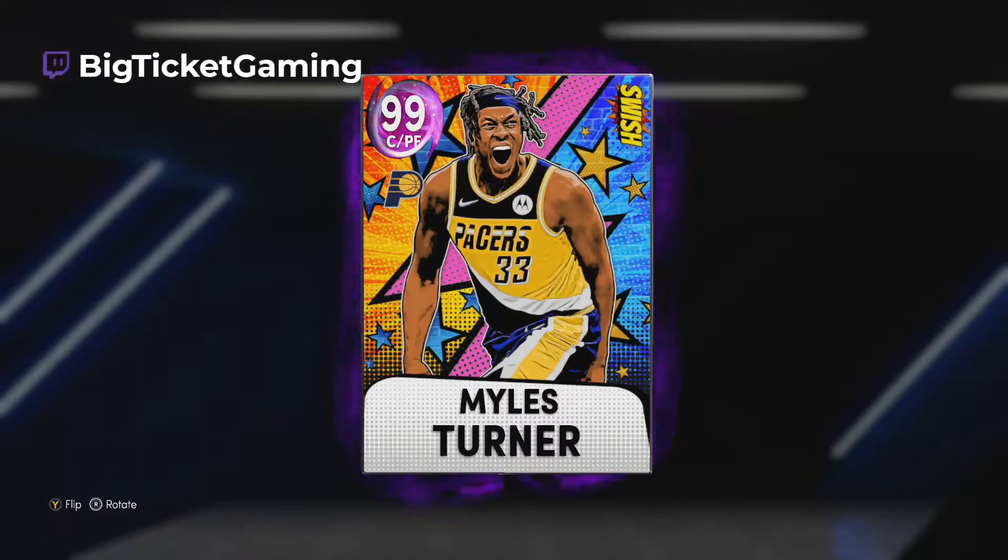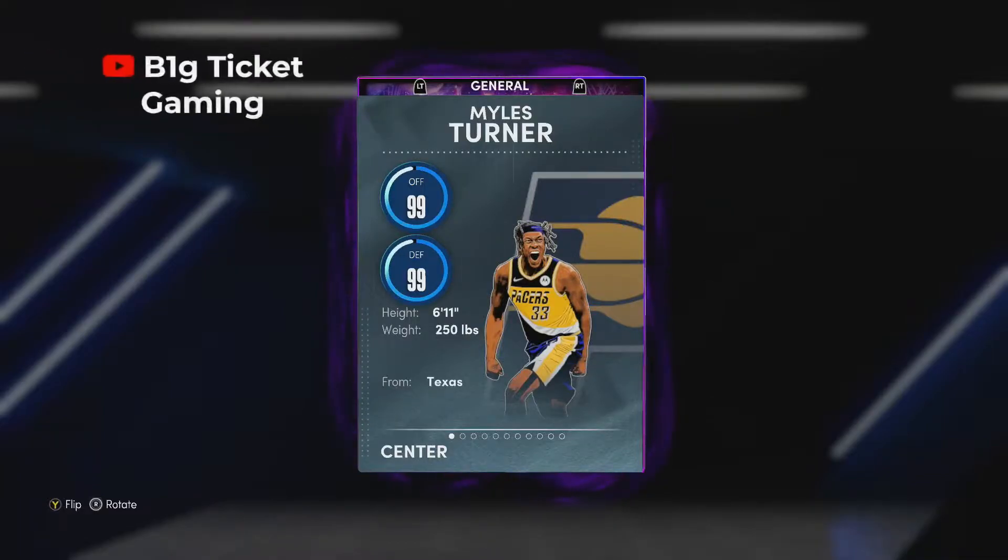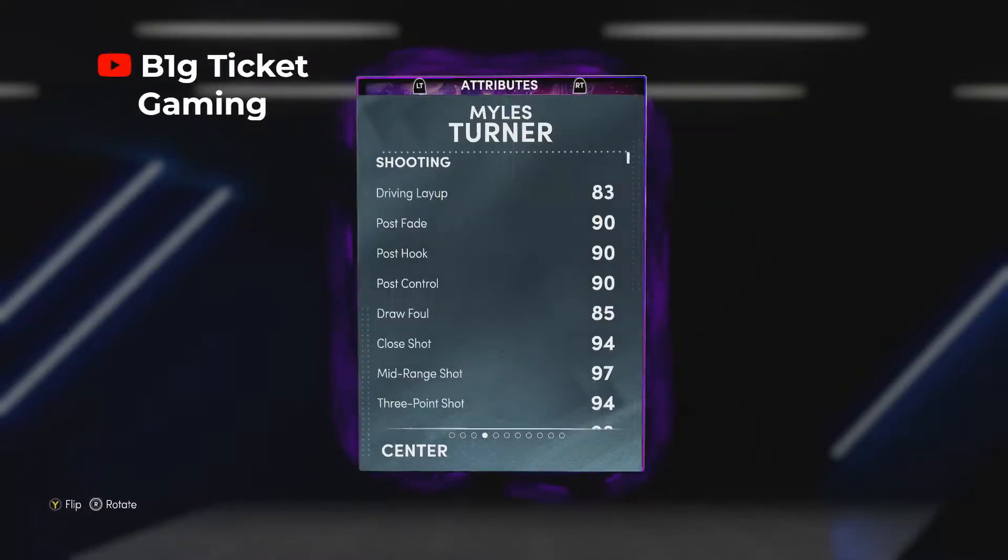You can get this free dark matter Miles Turner from a locker code, or you can just buy from the auction house. So technically it kind of is free because he is in a locker code. But other than that, 99 offense, 99 defense, 6'11" from Texas, of course from the Indiana Pacers. We got an 83 drop-in live.